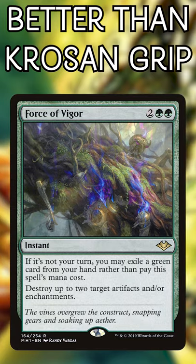Force of Vigor. More expensive at face value, but with a free alternative cost. Plus, it's a 2-for-1, so even paying 4 mana for that feels pretty great.